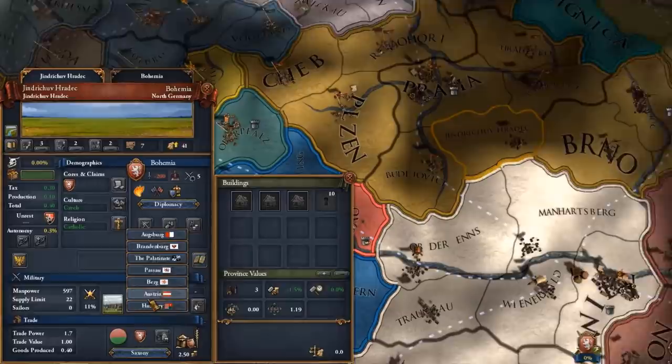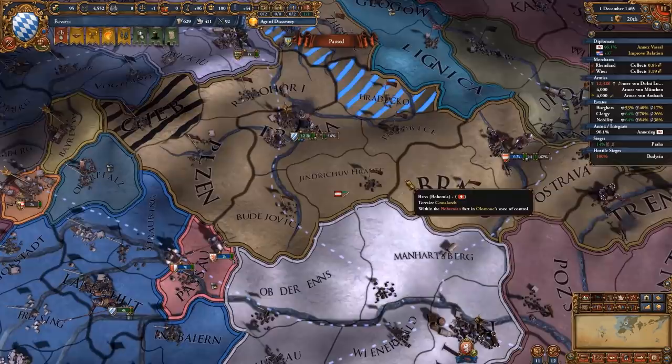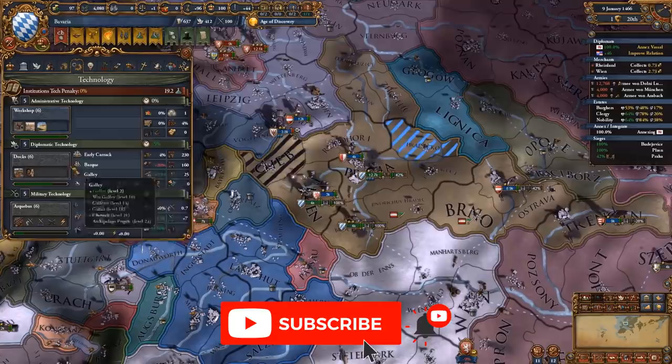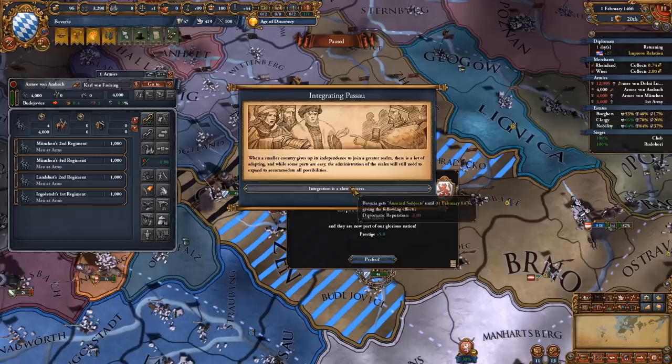We set the war target and we're going to crush the Bohemians with the help of the Austrians. Make sure to assign objectives to your vassals and allies so they can siege things down whenever they're able. The AI has a mind of its own so even though I told them to siege stuff down, they're clearly doing everything except what I told them. I lost most of my warscore because the Austrians kept sending 3,000-unit stacks losing every single battle continuously. I have to do this and siege everything myself.